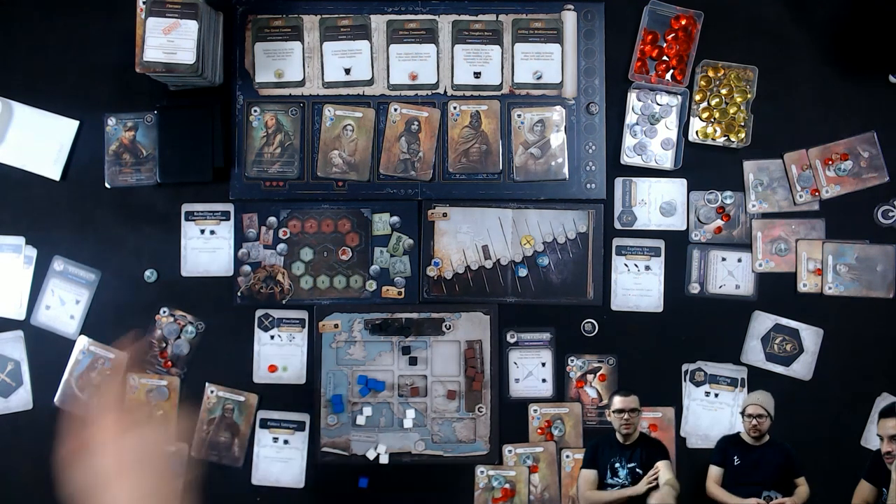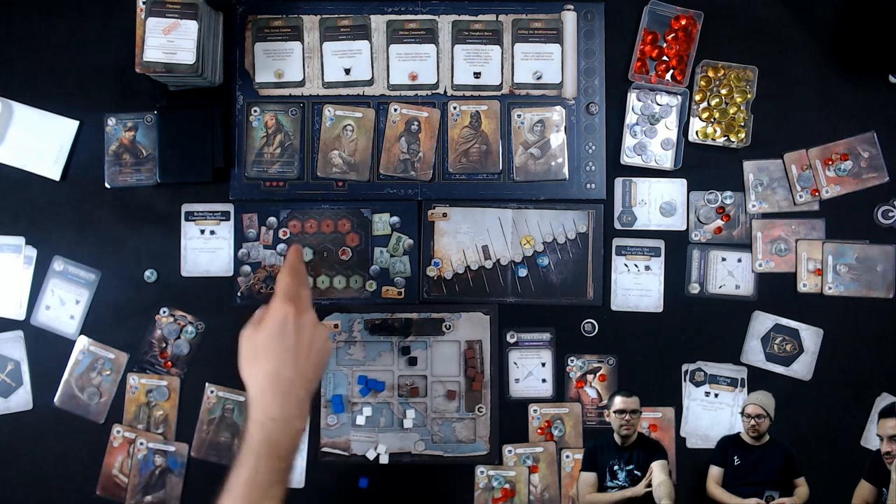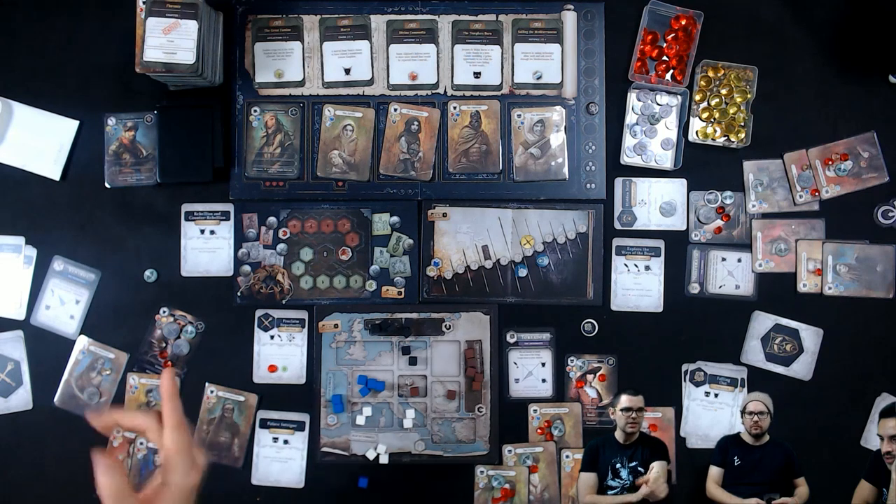They complete the decisive victory for the high clans — going to the top of the track in one direction, the belt of power resets to the middle. Every winning vampire — of course the high clans — gains one power.